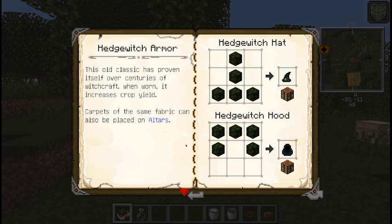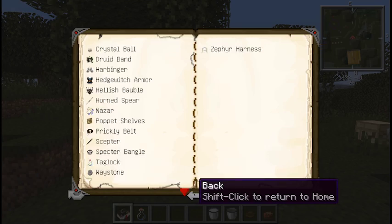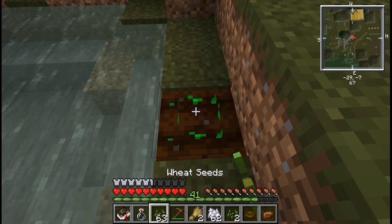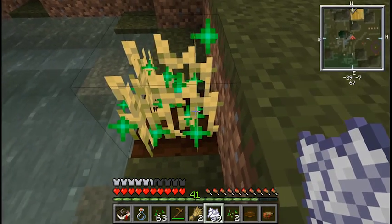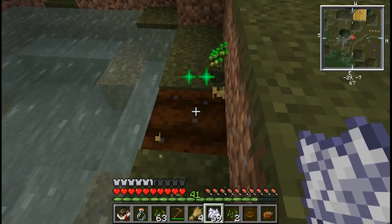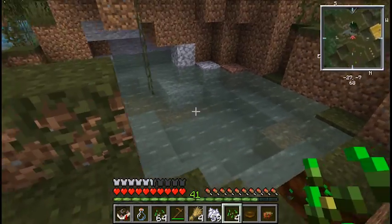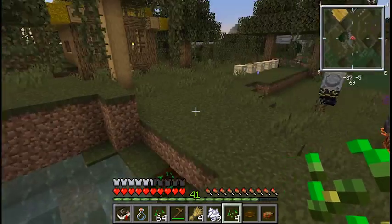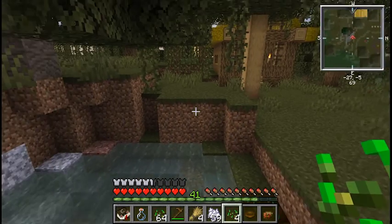Finally, we come to the hedgewitch armor. It's a classic-looking green, roby, goby thing. The crafting is pretty simple. What it does is it makes crops yield more when you break them — normally when harvesting wheat you get one, but with the hedgewitch's robes you harvest two wheat. You can basically double all harvesting with all plants, including witch's ingredients like mandric root and all the plants you need for witchcraft.